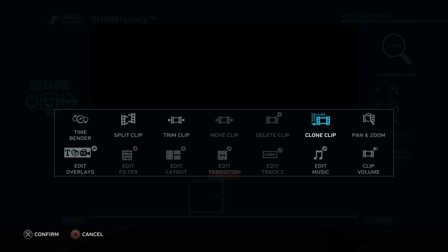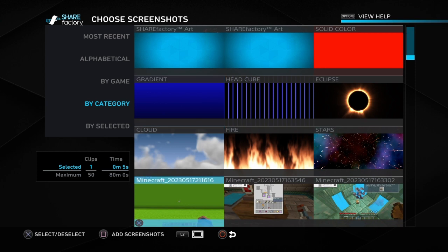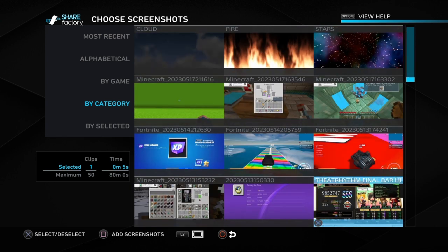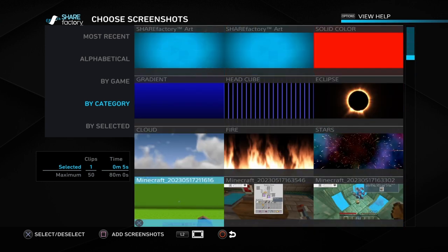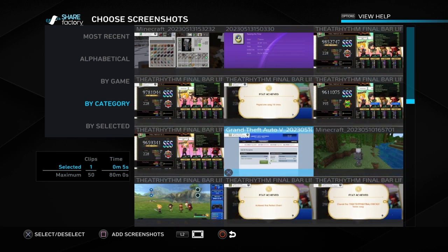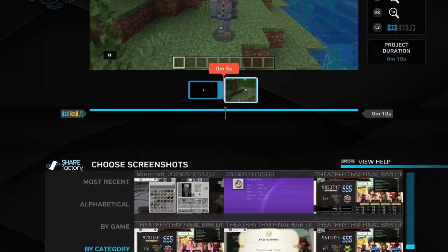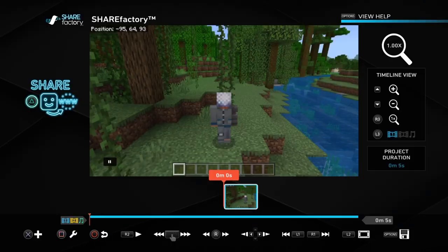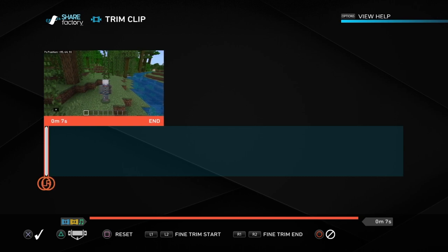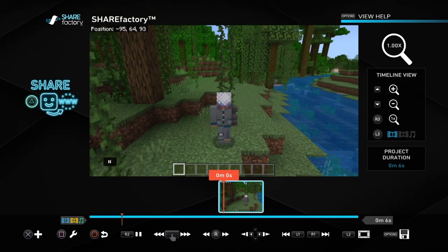Then you want to press Square, then X, and Add Screenshot. Whatever screenshot is best — not the head camera clips; just do something with one of these, or a thumbnail. After you pick something, add it and delete the other one. Then press Square again and choose Trim. Add a bit of extra seconds to make it at least six seconds long, or however long your video is.